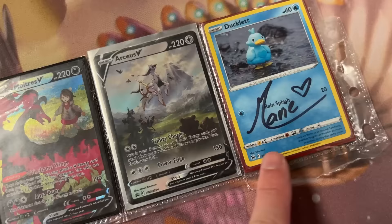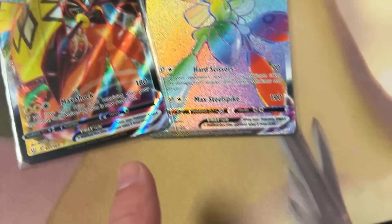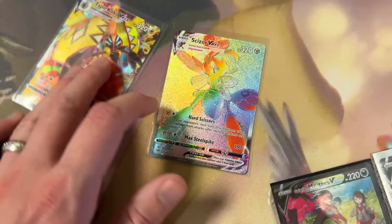The next trade we're working on — unfortunately he had Maria sign a Ducklett, but I'm still gonna trade anyway because I need this Galarian Moltres V from the trainer gallery. And he needs the Tapu Koko V-MAX and the rainbow Crispin. Those two for that one — is it a deal? Yes! Boom, it's a deal!